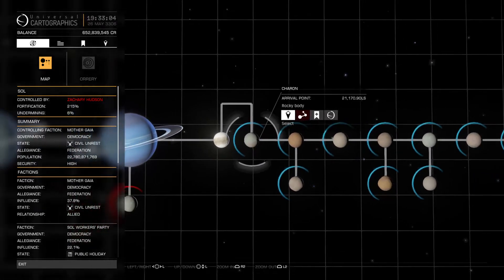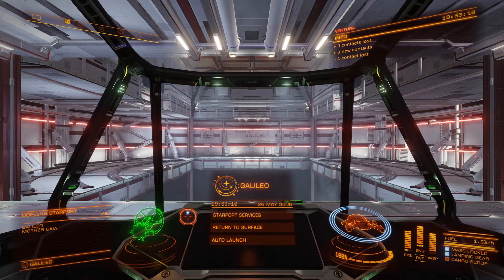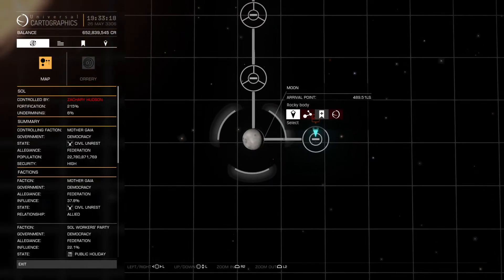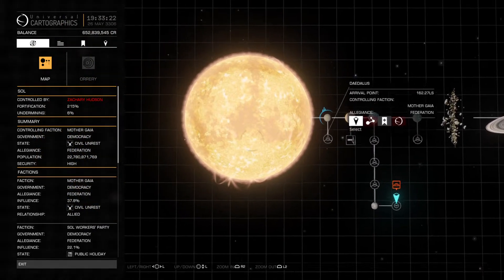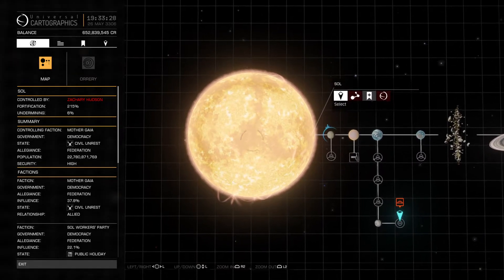This is interesting — you can land on Charon, but you can't land on Pluto. And for some reason you also cannot land on the moon, which is very confusing to me. You also cannot land on the sun, which kind of makes sense. Maybe if it were nighttime you could land there.